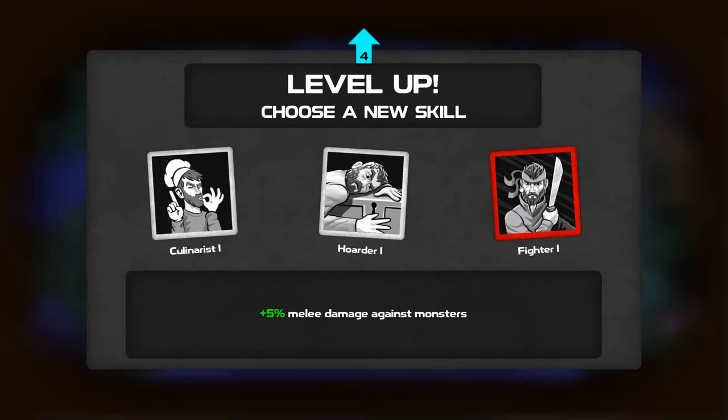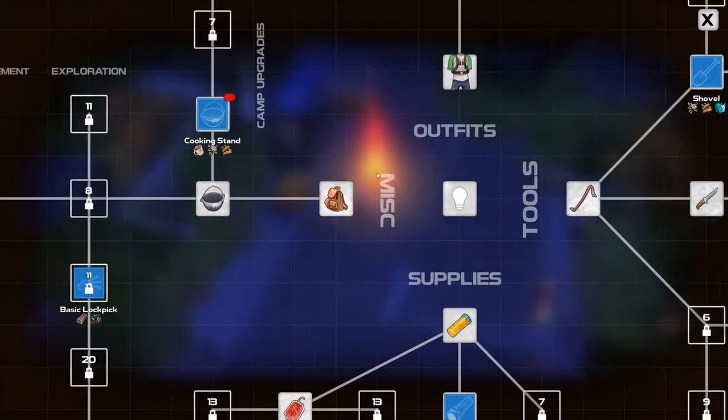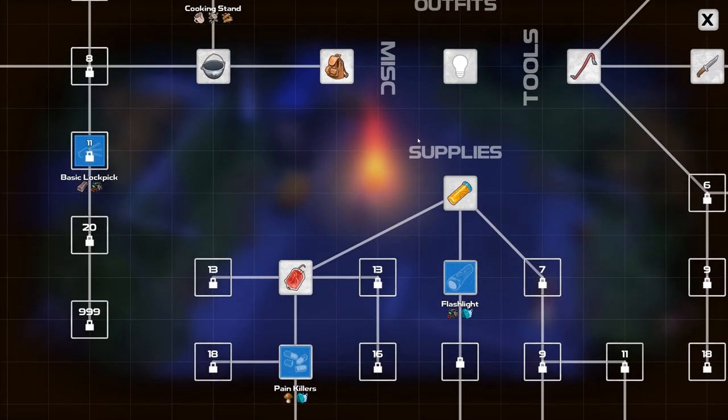Ooh, 5% melee damage. A cooking stand - oh so you can cook at campfires, well that's cool. I would like that but we don't have enough material for it.